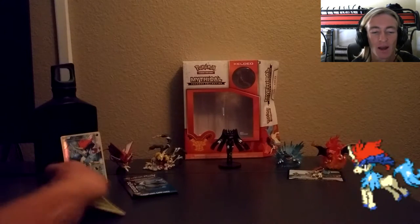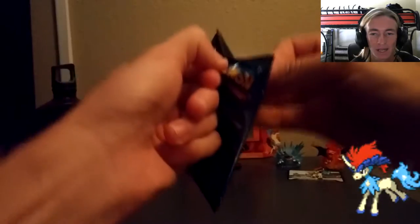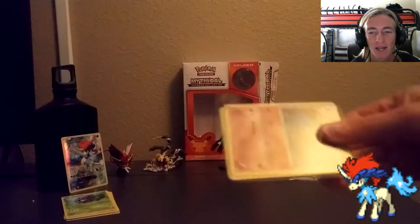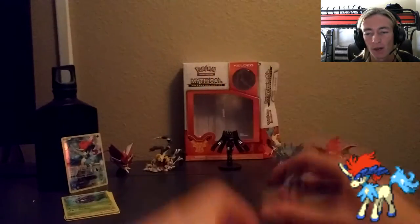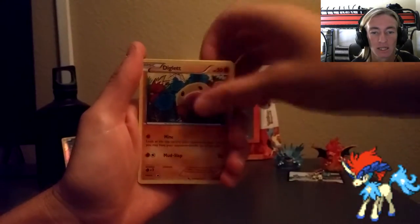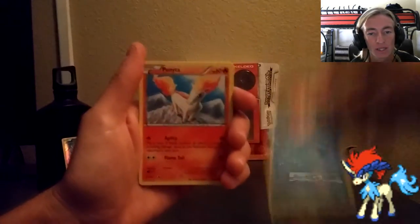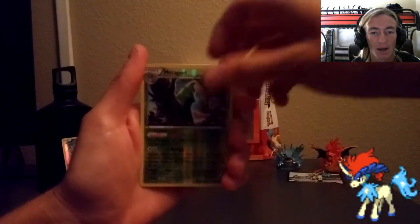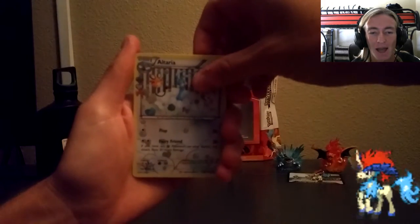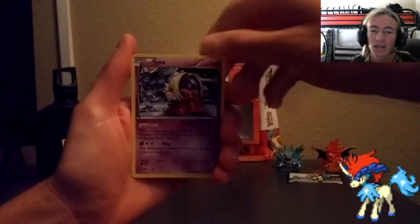Let me go ahead and put the regulars in the back and keep the others to the side so we can do our recap towards the end of the video. This pack is very hard to open — it is very sticky and glued up. Let's go ahead and pull out these ten cards. Starting off with RC series: Espeon. We've got the Special Energy, an Energy Switch, a Diglett, a Water Energy, a Magikarp, Ponyta, Reverse Metapod, Altaria from the RC series, and last but not least, Jynx — aka Nicki Minaj.